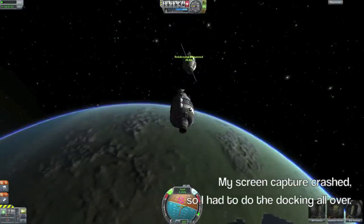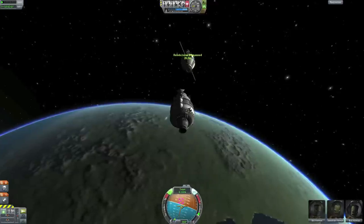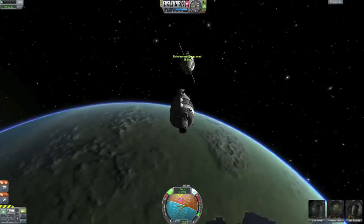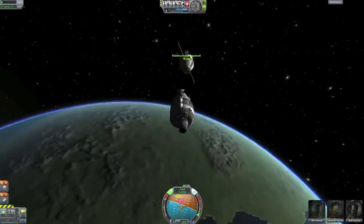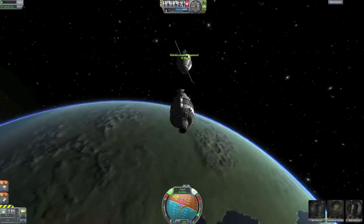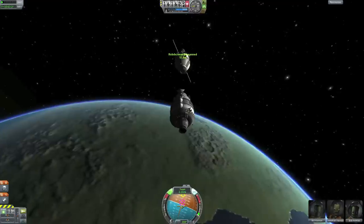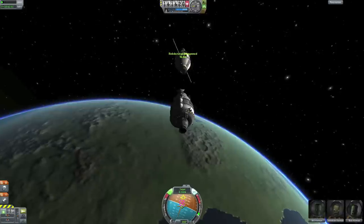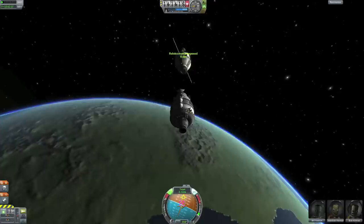I'm still using my navball for most of the course changes, and I'm using the heading marker to try to push the target marker directly in front of my vessel. I know that the docking port is facing south, so I'm trying to face my vessel north. Docking two spaceships together can be very difficult, but the main thing is to be patient and practice a lot. You don't want to approach your vessel too fast — just small changes at a time, and use your camera to see that you're lined up before doing the final approach.